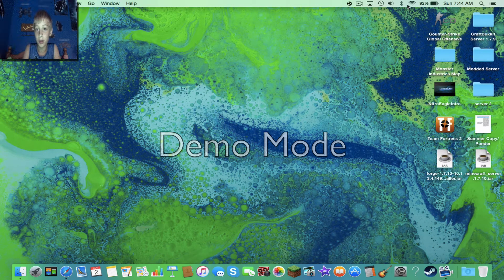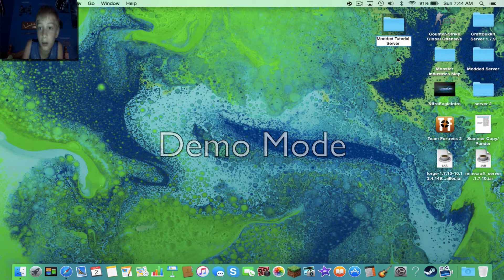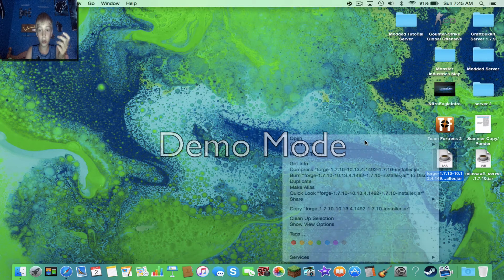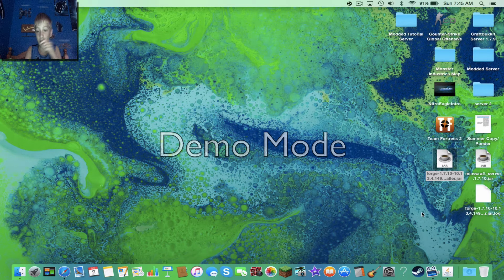You're going to want to make a folder. New folder — name it whatever you want, for example 'Modded Tutorial Server.' Now what you're going to want to do first is control-open your Forge installer, like you did with the jar last time, and you get this.